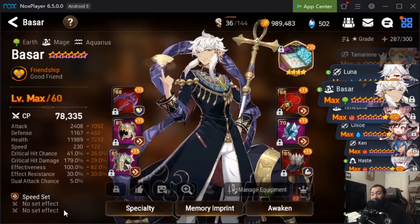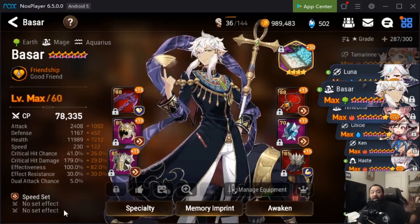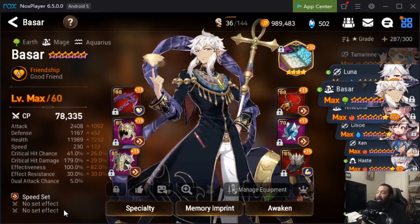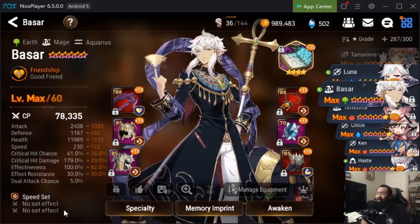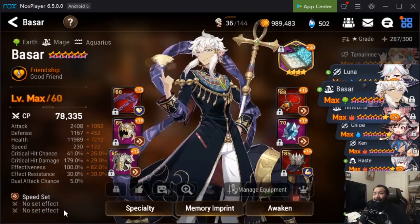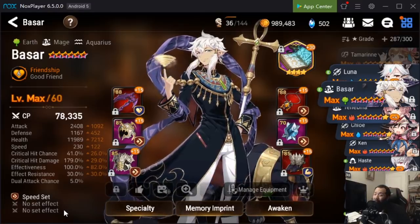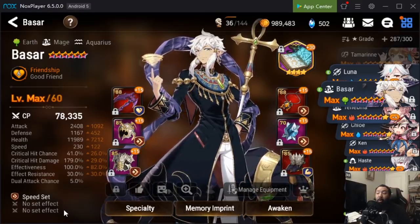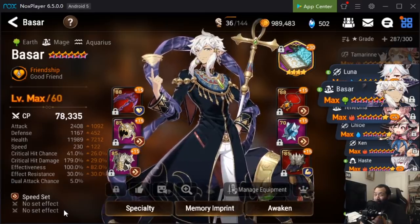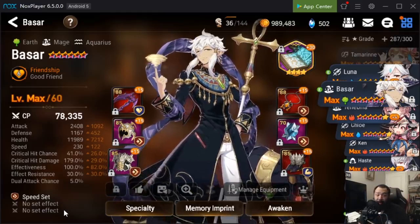There's literally no buff he can't strip other than Vigor from Ken. Outside of that he can strip everything — he can block immortality, he can block everything. If you're running Sespian and he puts the beneficial effect block on, the immortality gets sliced out. Basars are super strong in PvP and with this banner people are pulling like crazy. I wanted to talk about hard counters and mistakes to avoid.